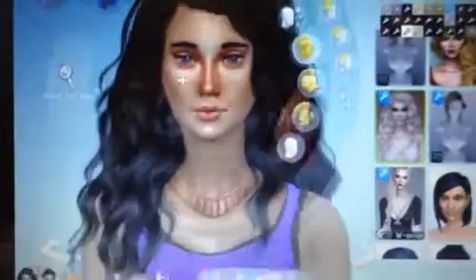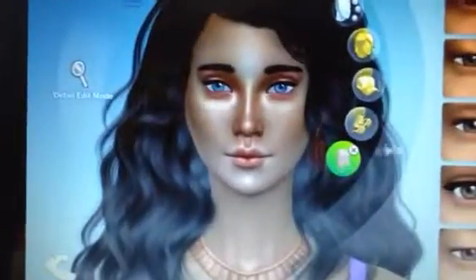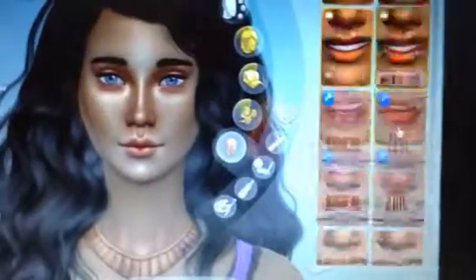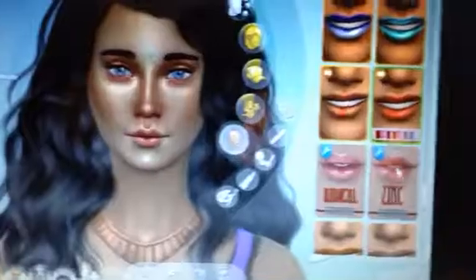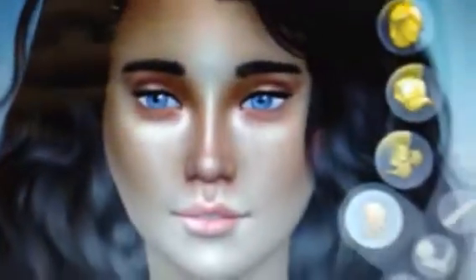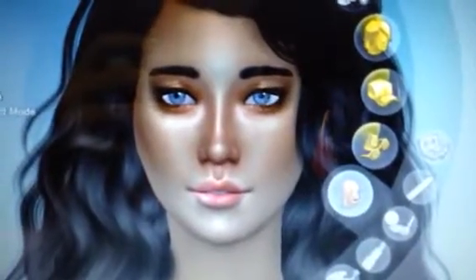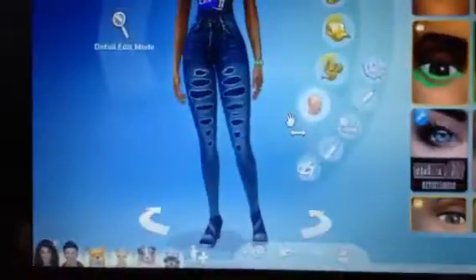Now let's go put makeup on her because she's completely perfect to me now. I have custom content makeup which makes her look really good. I can't really mess with her lips a lot because it doesn't really show. This gives her a nice look. Where did my eye shadow go — there it is. This skin actually already has some eye shadow on there, just a little bit, but you can change it.